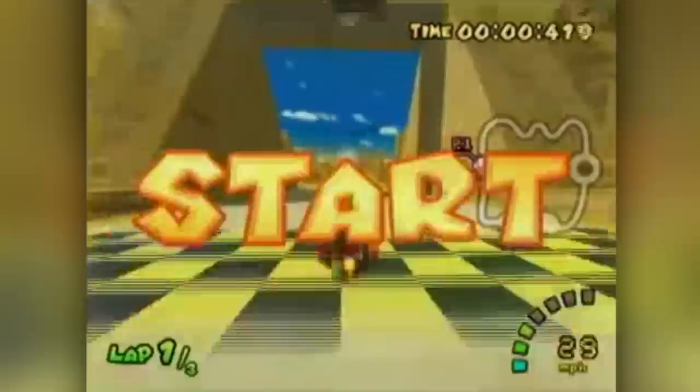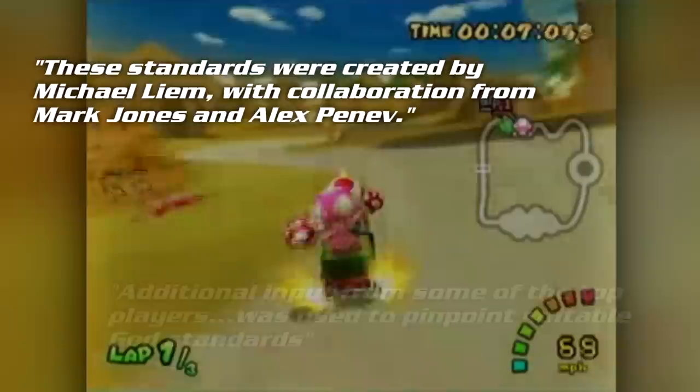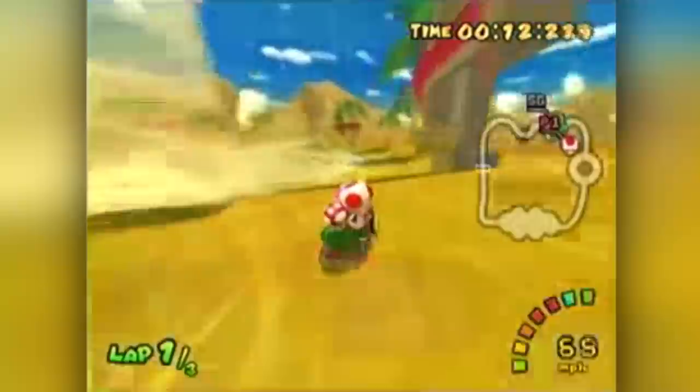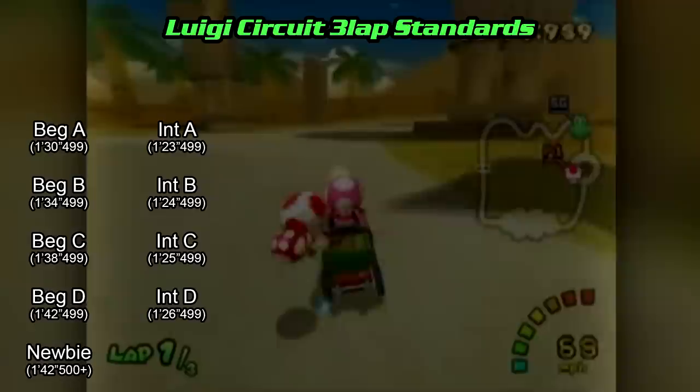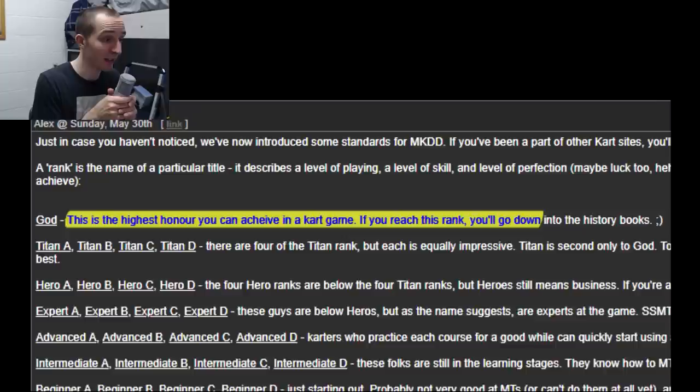Where average rank rating comes into play is the number associated with each standard. Every improvement by one standard will net you a lower average rank rating on that track by one point. Out of the over 1,000 players who have times for each category, only the best of the best will ever reach the highest standards. Standards were first introduced to Double Dash in May of 2004. Some of the best players of the time got together and arbitrarily agreed on where the time cutoff should be for all 32 categories. The resulting scheme included 26 standards — you'd work your way through the four letters of beginner, intermediate, advanced, expert, hero, and titan. When you've really mastered a track, you would finally reach the crowning achievement of the god standard.